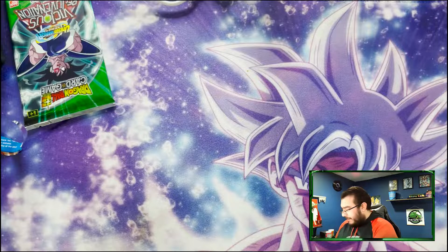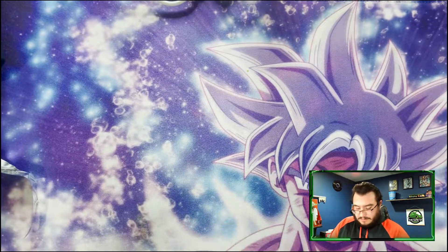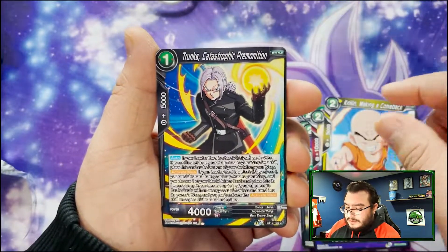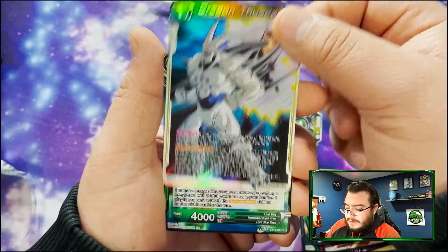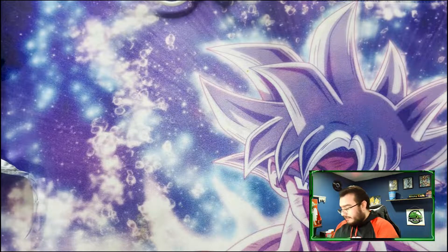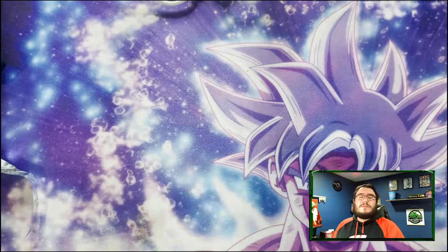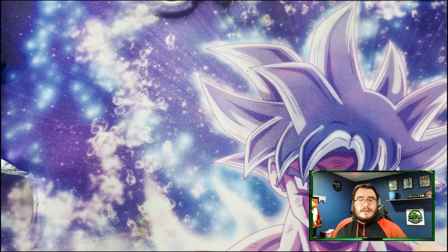All right, our last pack — will we get that god pack? No god pack here, but we still got a chance at those secret rares. We got Vados, Burning Spin, Yoshu, Son Gohan, Kakao, Yamcha, Krillin, Trunks, Akashi, Negative Energy, Five-Star Ball, Dragon Thunder as our hollow, and then Lord Slug — Conqueror Restored. We did not get our secret rares in this opening today, but we did get a couple of cool cards including the Piccolo — Descendant of the King — and our revival card Return of the King. If you guys enjoyed the video, hit the like button, head over to my Facebook and subscribe there as well. Until next time, peace — Tank out.